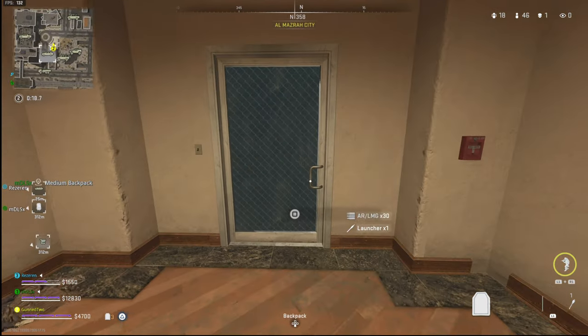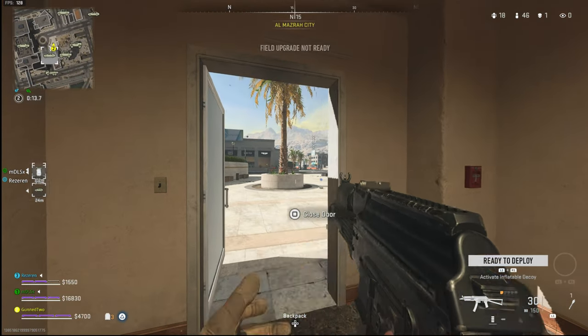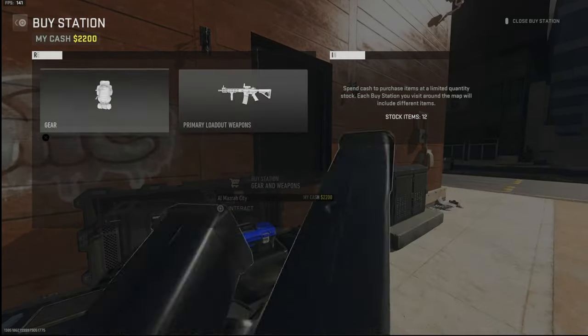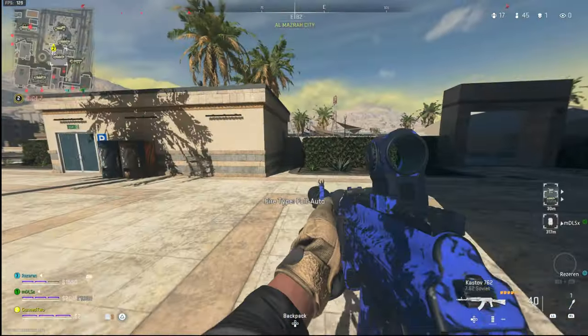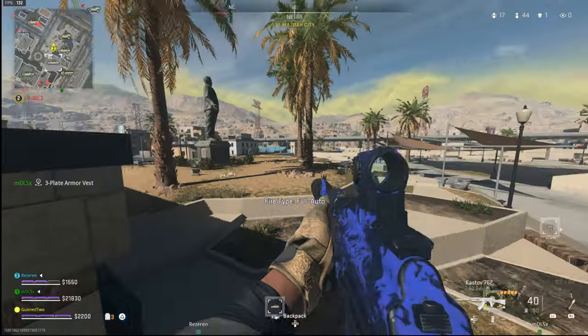I find a pre-plated vest, which I'm happy they're getting rid of in Season 2 — it just makes it too random at the start of a game if you haven't got one. The teammate's UAV comes in clutch so I can see where people are. There's a team on the left on the rooftop but it's not even worth engaging them.